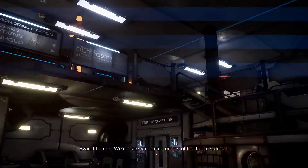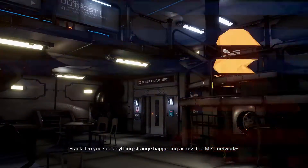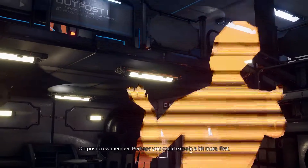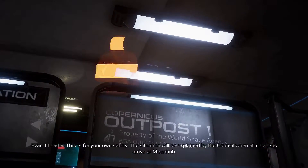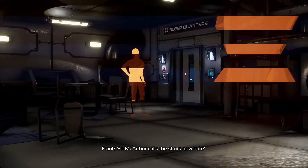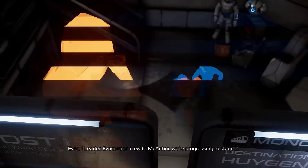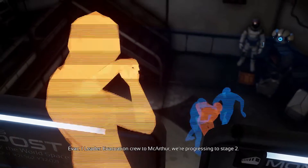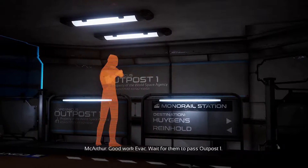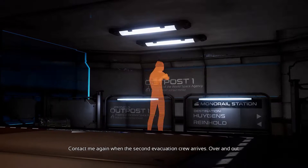We're here on official orders of the Lunar Council. The Lunar Council? Frank, do you see anything strange happening across the MPT network? I've got nothing out of the ordinary. Jumbo seems fine to me. Perhaps you could explain a bit more first. This is for your own safety. The situation will be explained by the Council when all colonists arrive at Lunehub. So MacArthur calls the shots now, huh? We don't have time for this. Just take them. Get your hands off me! Evacuation crew to MacArthur, we're progressing to Stage 2. Outpost crew and the package are on their way to Lunehub. We didn't receive any word from the others at Rinehold though. Good work, Evac. Wait for them to pass Outpost 1. Contact me again when the second evacuation crew arrives. Over and out.